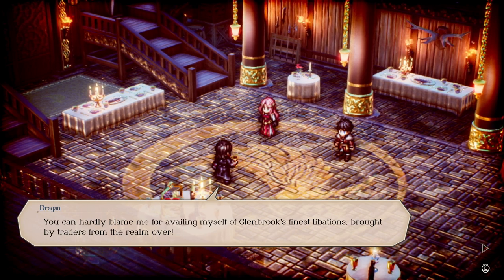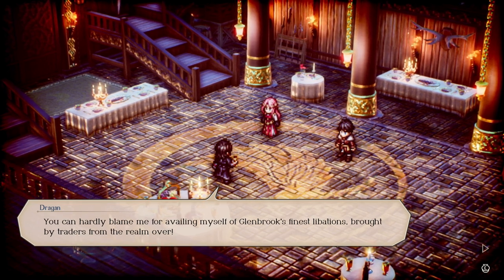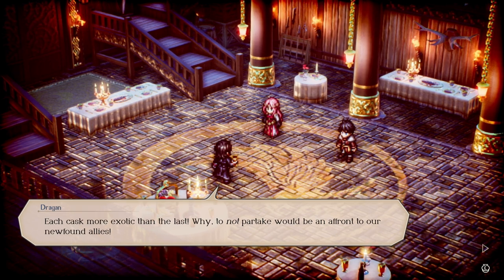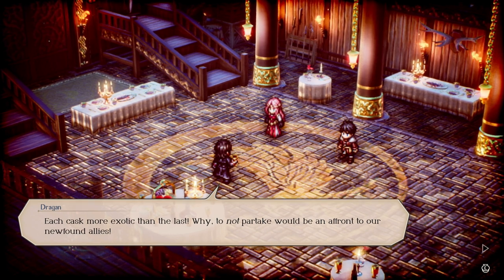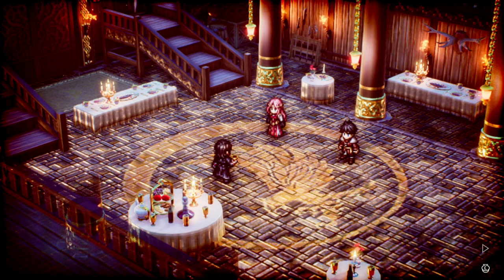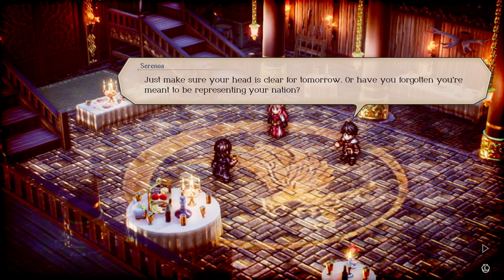Dragan declares 'No more — I shall show all those fops that it is not birth that makes greatness but deeds,' and references doing research at the archives for his 'grand invention' that shall 'blast our way forward.' The host realizes: 'Oh — because he's the guy who discovered dynamite! He's definitely letting some shit slip.' Dragan laughs it off, saying he's just availing himself of Glenbrook's finest libations and that not partaking would be an affront to their newfound allies.